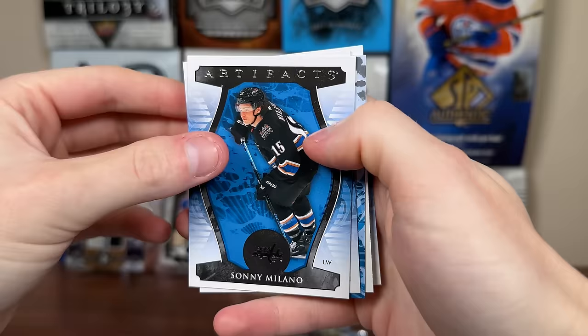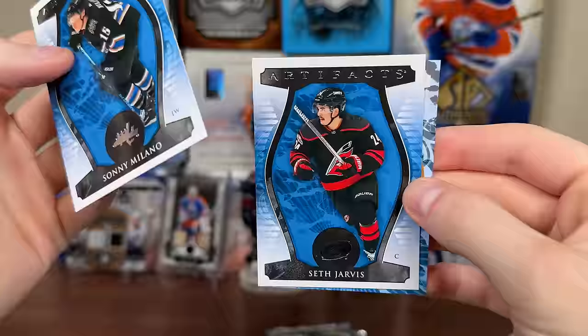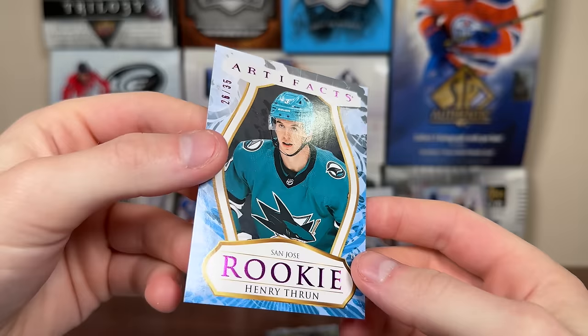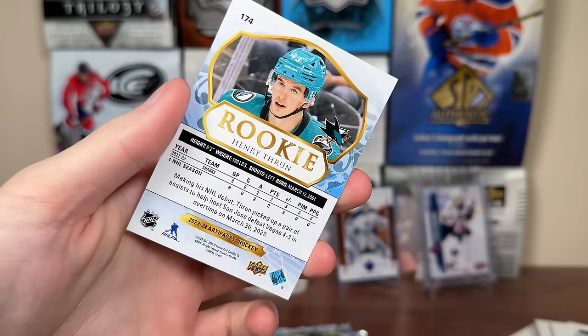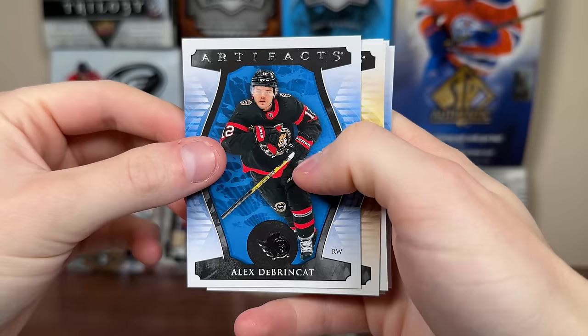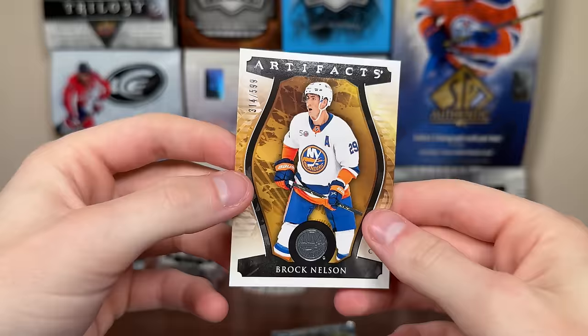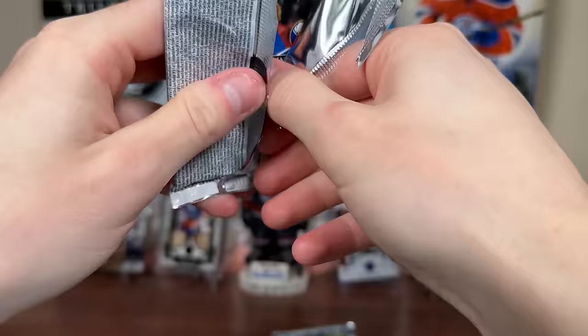Second half of box 2: Zoni Bilano, Matt Duchesne filler, Seth Jarvis, and then we pull a pink parallel of Henry Thrun numbered 26 of 35 — it looks a little purpley but it is pink. A numbered rookie parallel, which is nice. Then DeBrinkat, Horvat, Everly, and Brock Nelson — likely a Stars parallel numbered to 599.